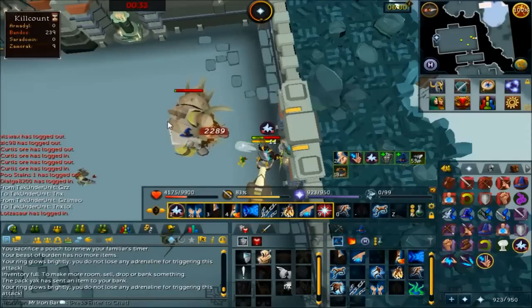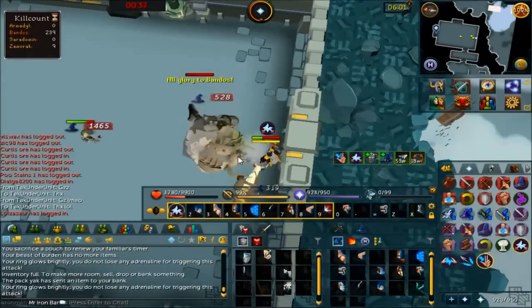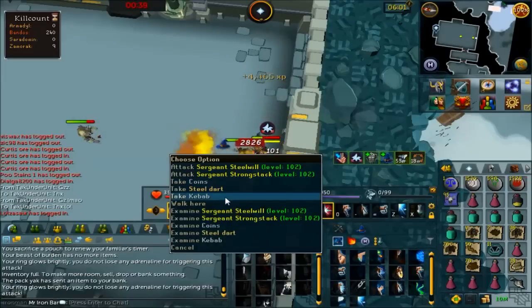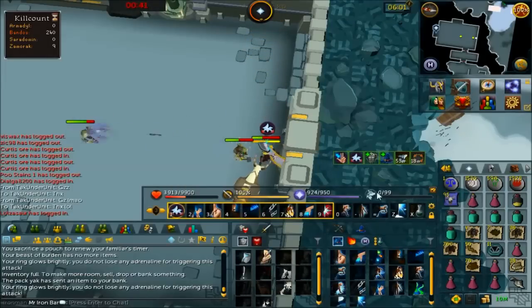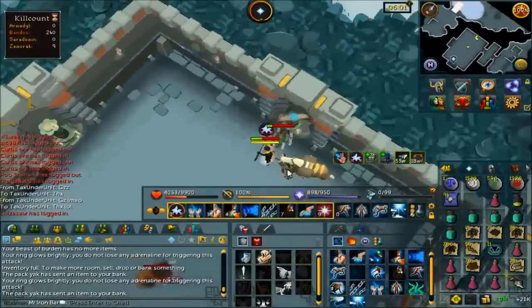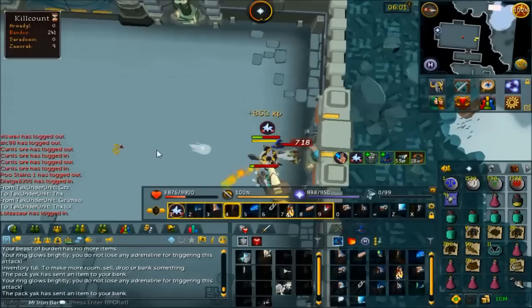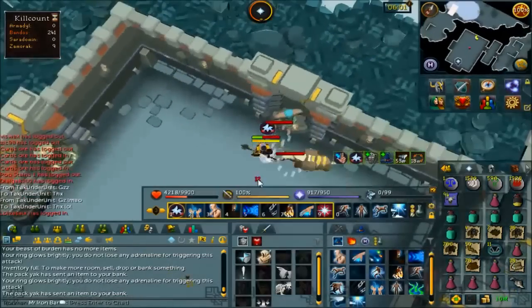This is my last kill — hopefully I get something from it. But it's alright if I don't. We didn't get anything from it. I am out of food now, finally. It's a great trip overall — two items, man. First trip ever. That's freaking awesome. Cannot complain.